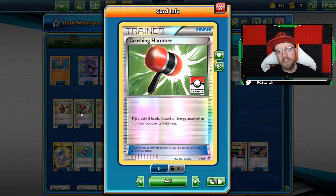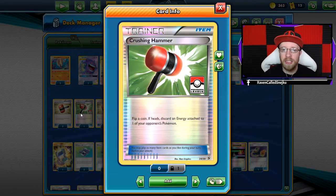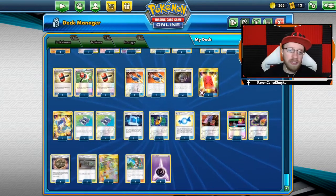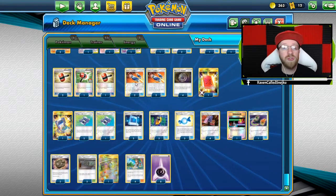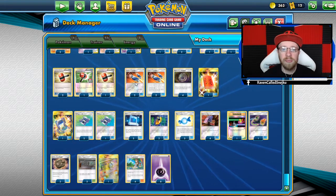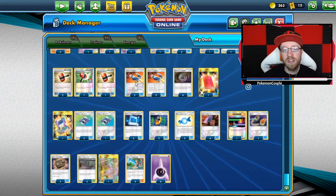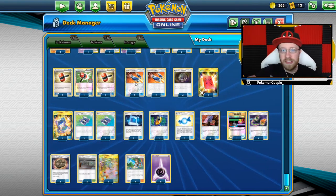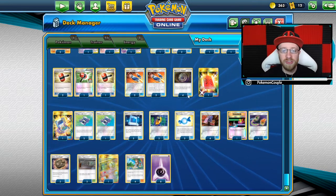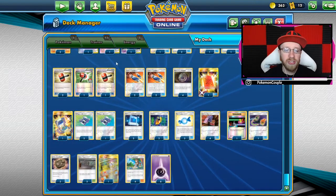For a Malamar matchup that's not really what you want to do, but for the rest of the matchups definitely. Four Custom Catchers — I tried this deck with Great Catchers but I feel like Custom Catchers are a lot better because you have access to them almost all the time, you have a lot of cards in your hand, and you can snipe baby cards, not only GXs. On top of that we have four Mysterious Treasures and one Peeking Red Card to see what your opponent has and maybe refresh their hand.